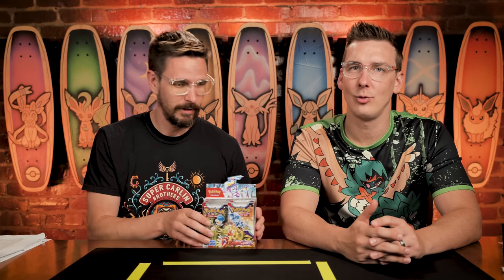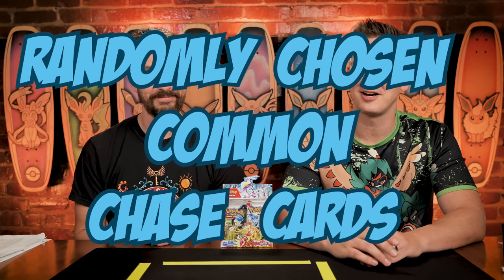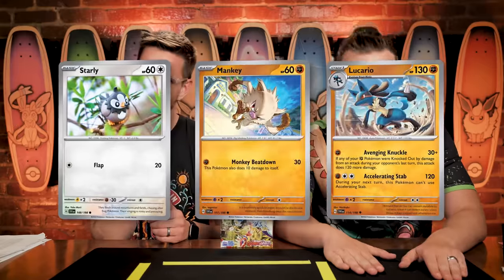It's sort of like when we used to blow up fireworks as a kid, and there'd be this disaster field afterward - that was almost my favorite part. The wreckage of all the sparkler boxes. Speaking of wreckage, today's randomly chosen common chase cards are going to be Starly, Mankey, and Lucario. I have no faith in any of those three - I don't feel like I've ever seen any of those cards before. But the eyeball energy type advantage I think is going to be big. There are lots of psychic type Pokemon in this particular set.